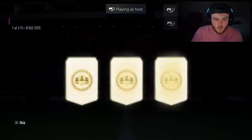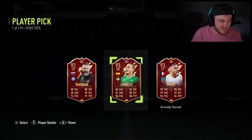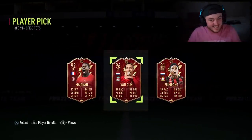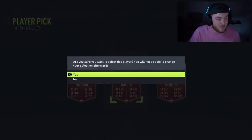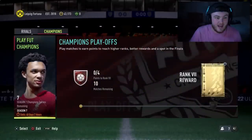Next set of rewards — Skriniar, Canales. Not bad cards, just not ideal. He wants Canales, it's understandable — the highest rated. Come on, be a big one. Asking and you shall receive — cheeky little Virgil van Dijk! That is a really good one, actually. That is an absolute W. 96 Virgil van Dijk is very, very nice indeed — you absolutely take that one.